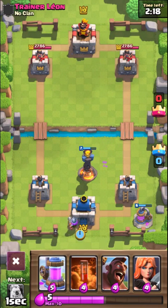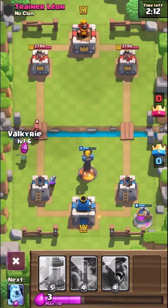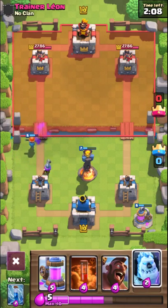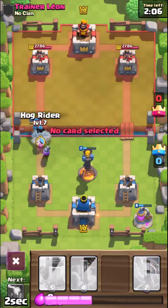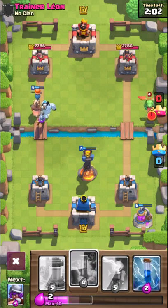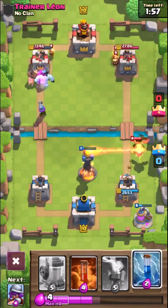We're going to build up the Hog sector here. Alright, get to the bridge. Also, there's a weird glitch - the Ice Golem has the sounds of a Prince or a Knight.